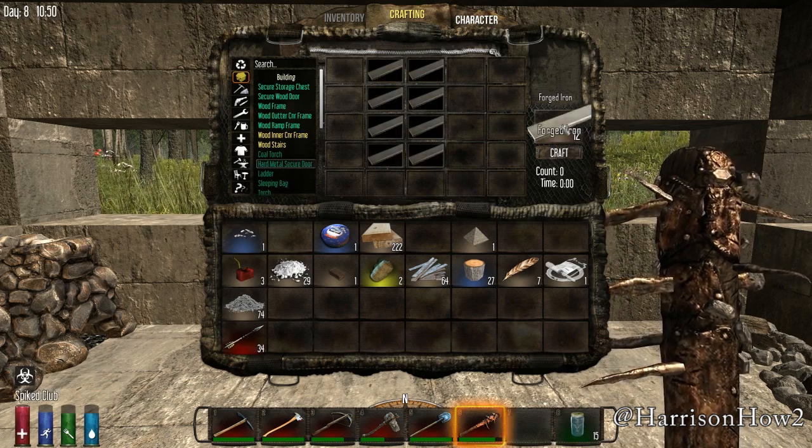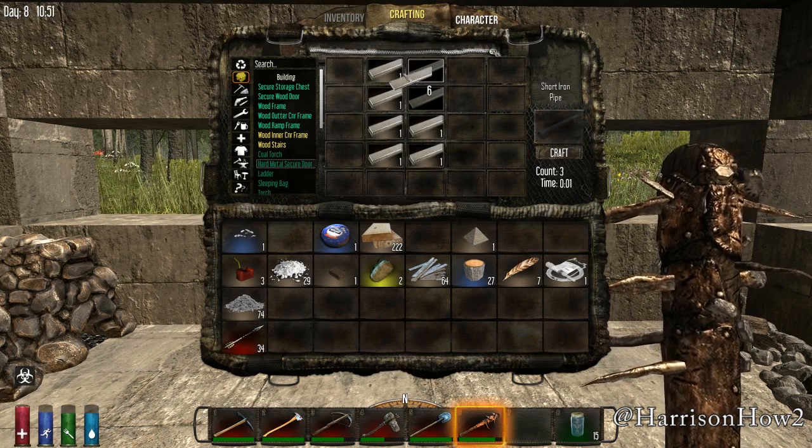After we have all of our forged iron built, we're going to take eight of them, and we're going to use that to make the base door.